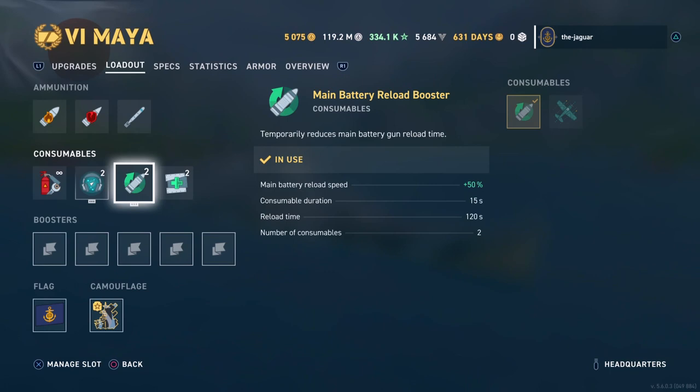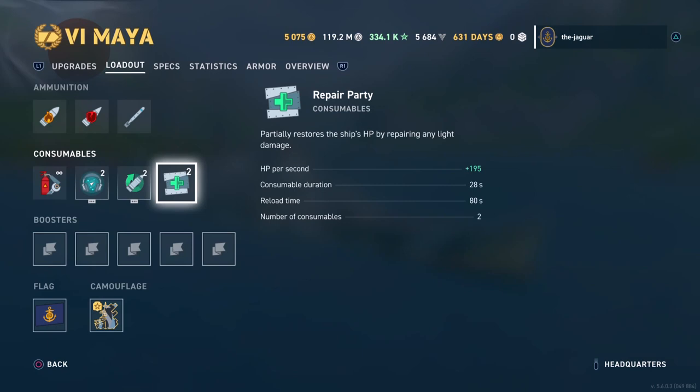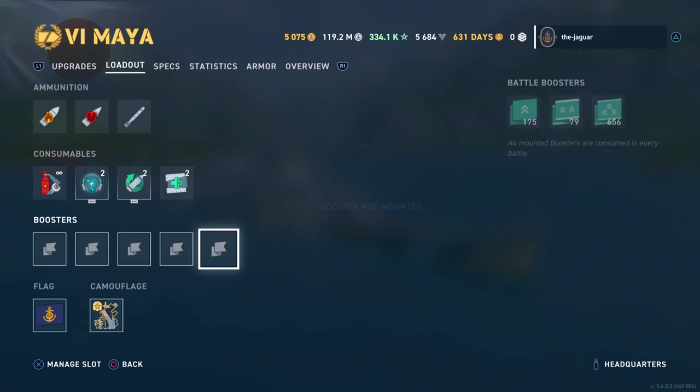I went with the main battery reload booster rather than the fighter consumable. The main battery reload speed is improved by 50% when the consumable is running. It runs for 15 seconds, reloads every 120 seconds, and there are two of those consumables. There are also two repair party consumables, which partially restore the ship's HP by repairing light damage at 195 hit points per second, with a 28-second duration and 80-second reload. I'm not running any boosters right now, but that could change depending on the match.